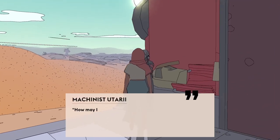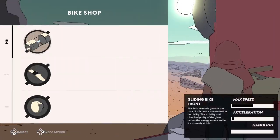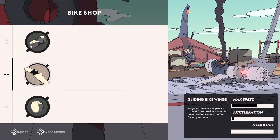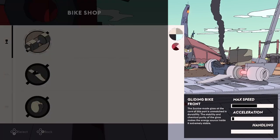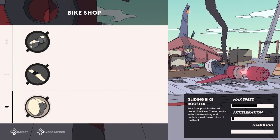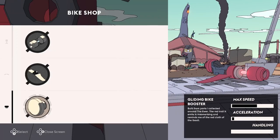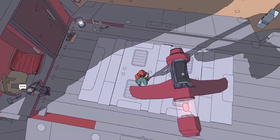A stubborn snag — now I think I saw another option in there: customise bike. So it looks like I've only got one part per bit at the moment, but I can change the colour. I think I need to pick up more pallets, because at the moment I can just make it red — which is actually quite nice. I'll take red.